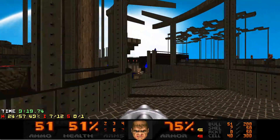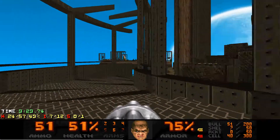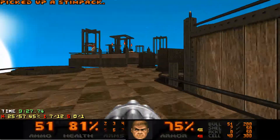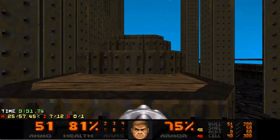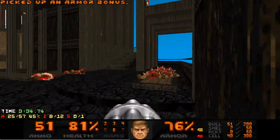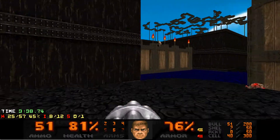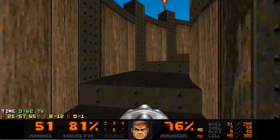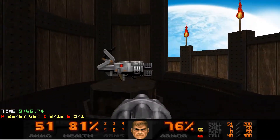I'm soon heading to the starting platform, but not yet — I'm looking for the final armor bonus because I forgot that I missed one: the one right behind this portal that I just went through. Now I'm running around in circles; at the top of this spire is the secret BFG, which I now take.